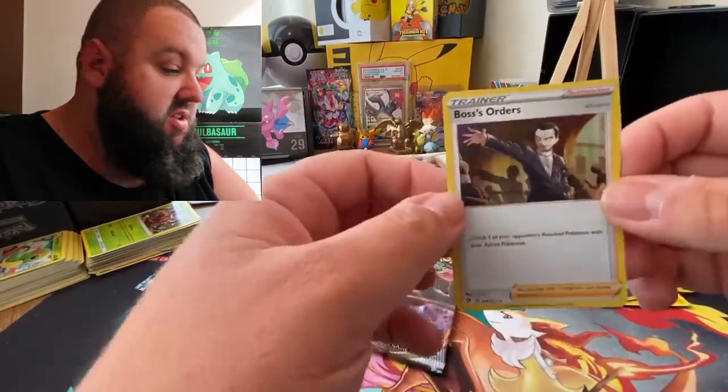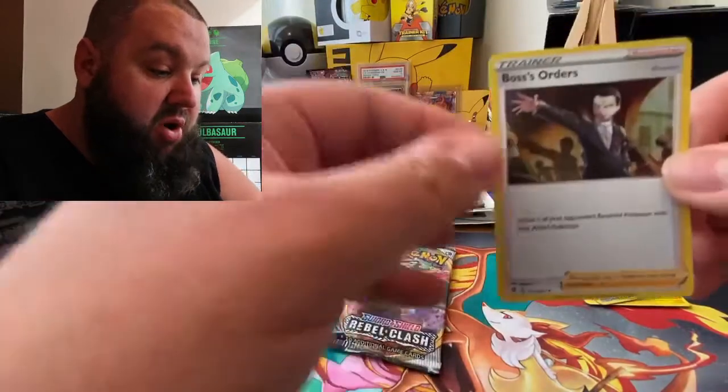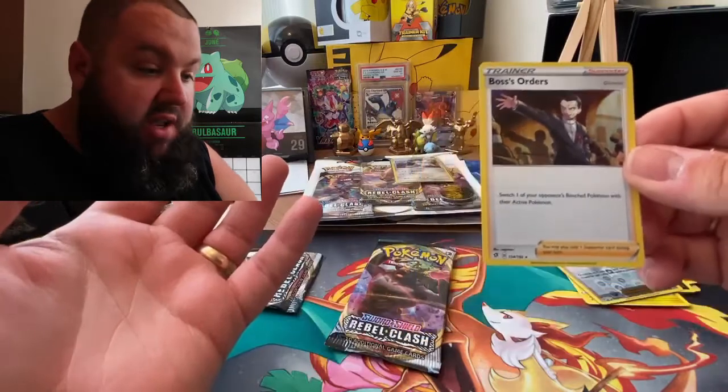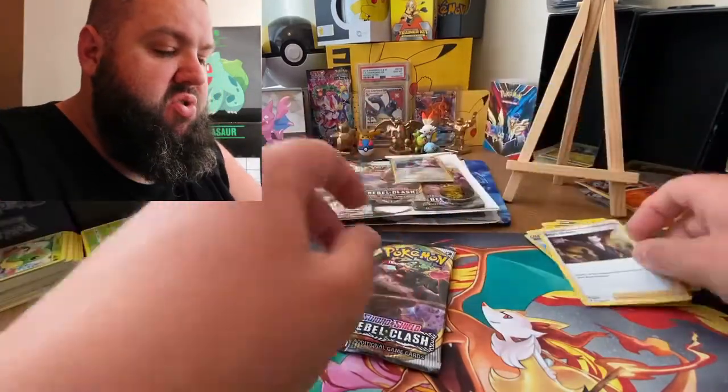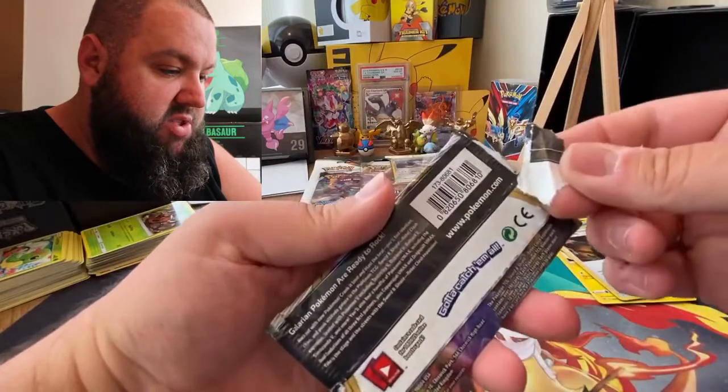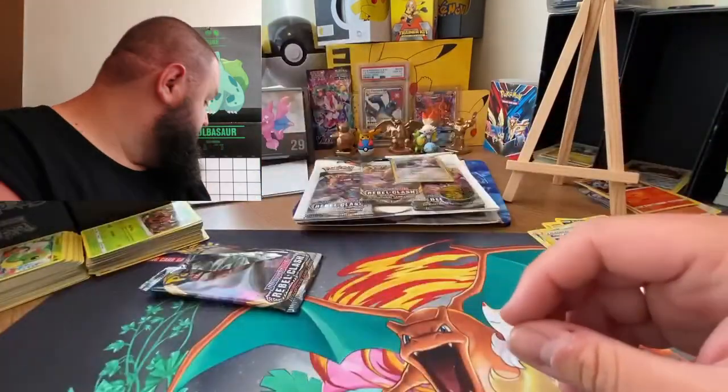Yes! The Boss's Orders - I can't remember what's in the other one, but I knew we'd pulled the Boss's Orders holo. And that is one that I need. Can you get this in reverse holo? You must be able to. This one I thought was weird - it actually had paper light stuck on the back which I've just ripped off.